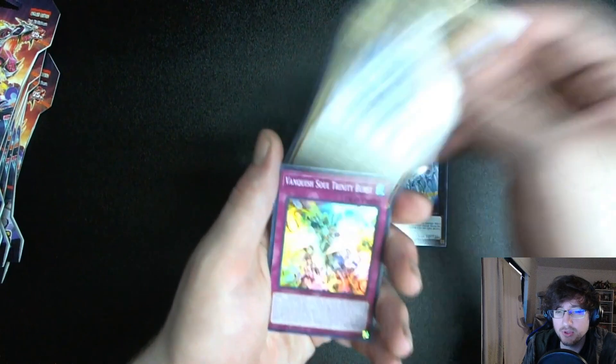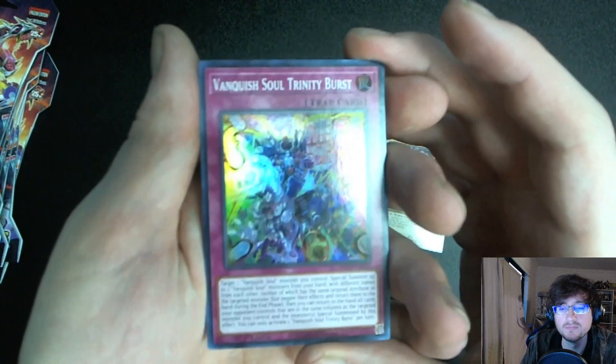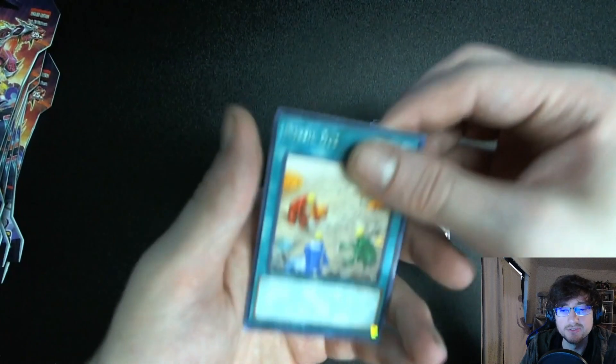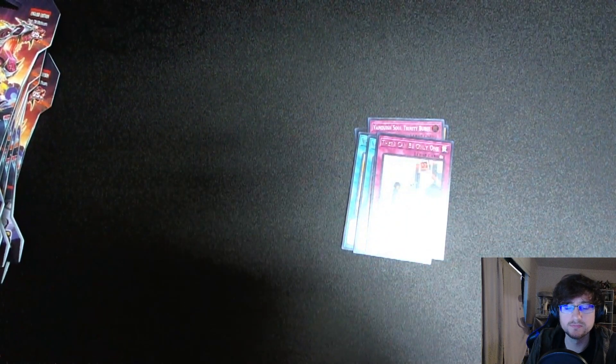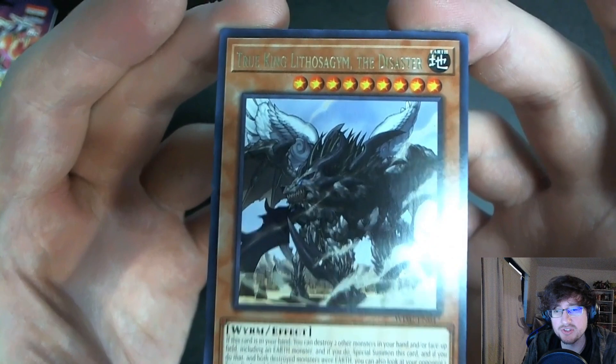After opening all these packs, you think I'll be able to build a dinosaur deck? Yeah, or a Hungry Hamburger deck — which sounds way more fun. I'd specifically like to do Hungry Hamburger; I've never played a ritual deck. Oh whoa — Vanquish Soul, same card from before, super foil! Hard to see but that looks crazy. Oh, I remember these guys — Enemy Controller, classic! True King Lithosagym the Disaster — I love it.